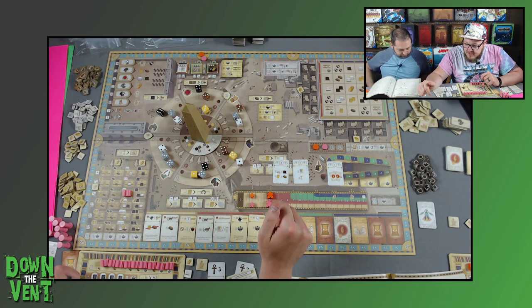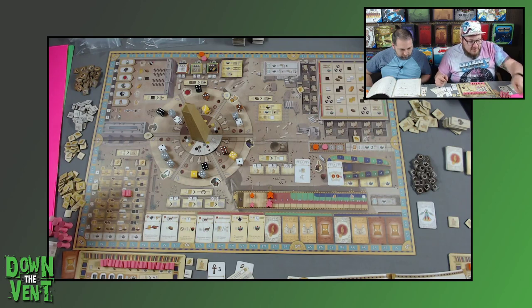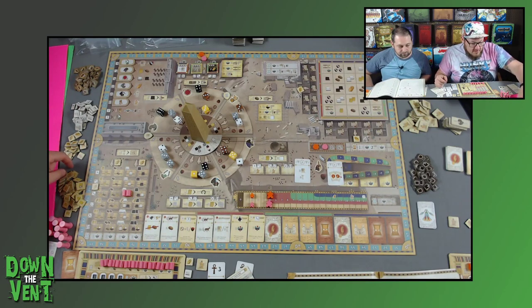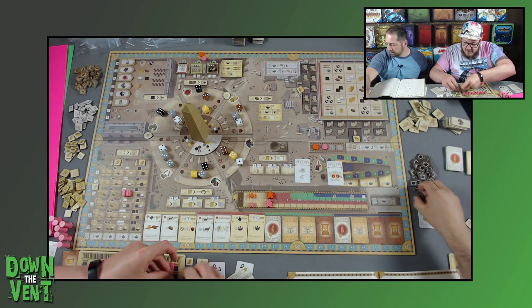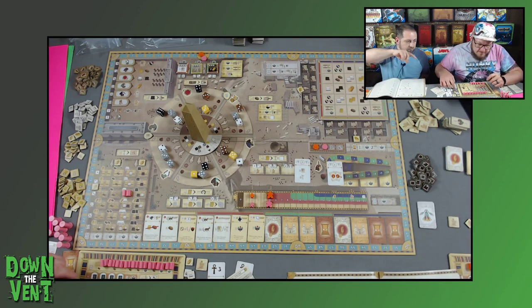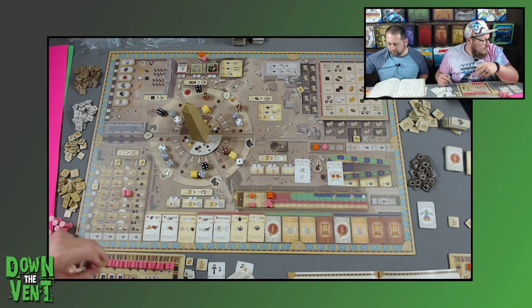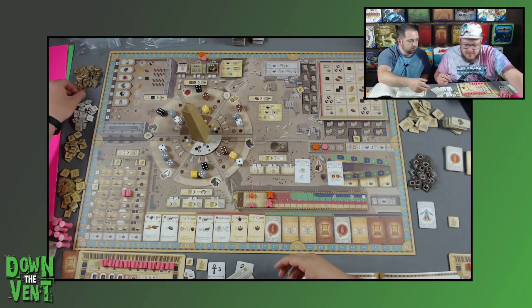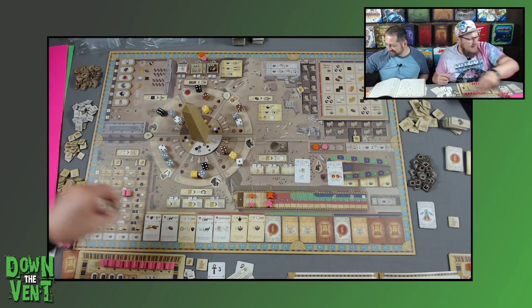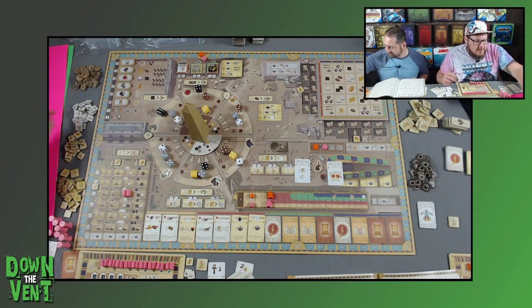Do I want population or more resources? I want to take more resources — that seems like a safer bet. Forget the people. I'm going to take a granite, a limestone, a bread — wait, that's not bread, that's parchment — and another granite. Sorry, I was looking up what this other card is. So you pick up two cards and keep one. Which could be anything, really.